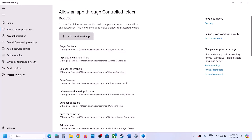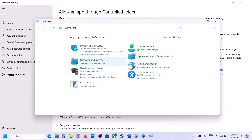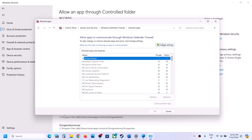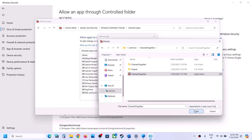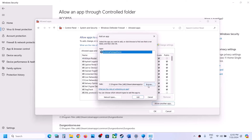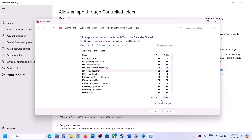Again click Add in Allowed App, Browse All Apps, and this time go to the Chain Together folder, Binaries, Win64, select that EXE file and click Open. Then open Control Panel from Windows search, go to System and Security, Windows Defender Firewall, and click Allow an App or Feature Through Windows Defender Firewall. Click Change Settings, then Allow Another App, click Browse, go to the game installation folder, select the game EXE file, click Open, and click Add. Repeat this for the Chain Together Binaries Win64 EXE file as well, then launch the game and check.